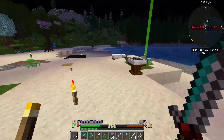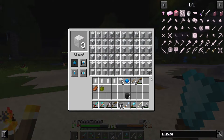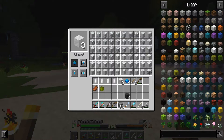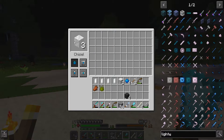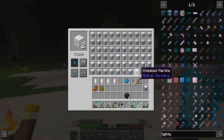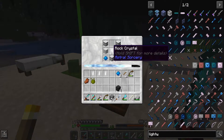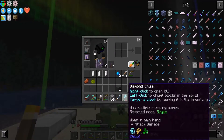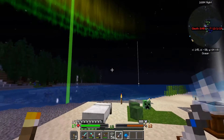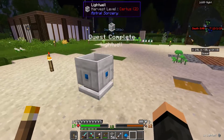All right, let's go over here. I'm going to need three runed and two chiseled - let me look it up. Lightwell - I need three runed and two chiseled. And I can just do like that. Doesn't really matter what rock crystal you use. Wave your wand. Hey, quest complete - Lightwell!